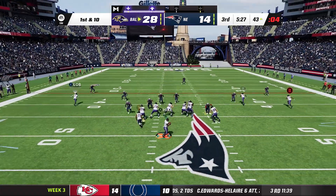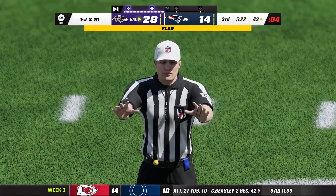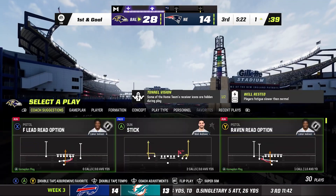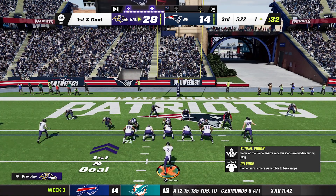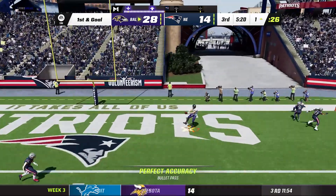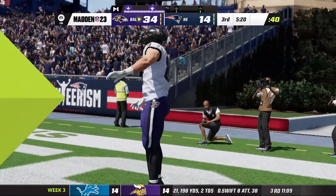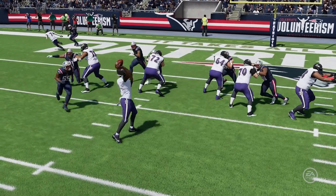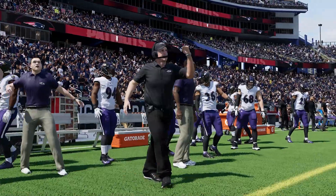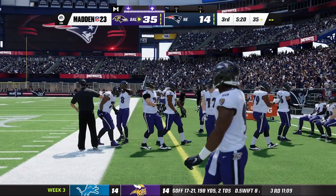Ravens throwing it deep — Lamar airs it out to Rashod Bateman who can't make the catch, but there's a pass interference on the defense. Now the Ravens have the ball on the one yard line. Mark Andrews — is anyone going to cover him? Nobody does. Mark Andrews wide open, big spike, another touchdown! Nobody even covered him. Five plays, 76 yards — Ravens extend the lead, 35 to 14.